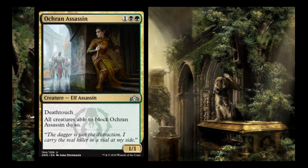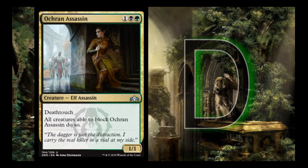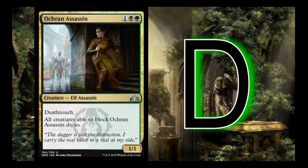Ochran Assassin is 1 black green with deathtouch, and whenever it attacks, all creatures able to block it must do so. I'm not a huge fan — I give it a D. Unless I have pump spells, I can only deal 1 damage, so if it gets blocked by four creatures, I can only kill one. If I have a pump spell and can hit 3 different creatures for 1 damage each, then I'm getting a 3-for-1 and I'm a little more interested. The card is a D but could have upside with enough pump spells.